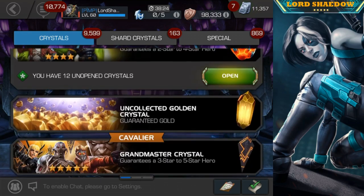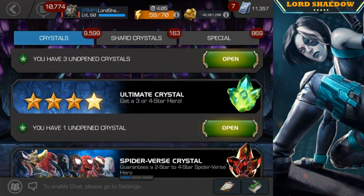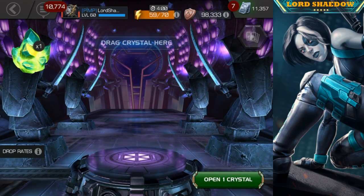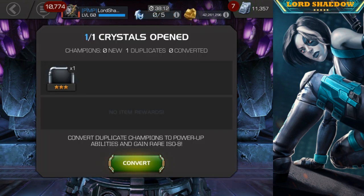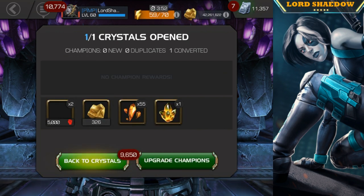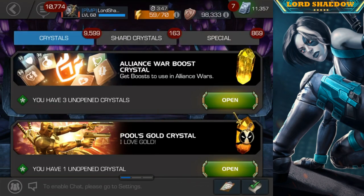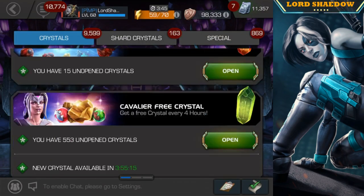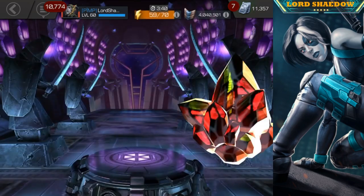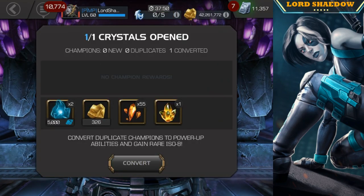We'll start with the lesser ones here — the ultimate crystal and the Spider-Verse crystal. We're just going to pop that open. Okay, three-star — don't know what that is — Black Panther. And we'll go ahead and pop open that other crystal, hoping to get a four-star because we're actually really close to the second five-star. But if we can do this, we don't have to open up any four-stars. Nope, just three-stars.